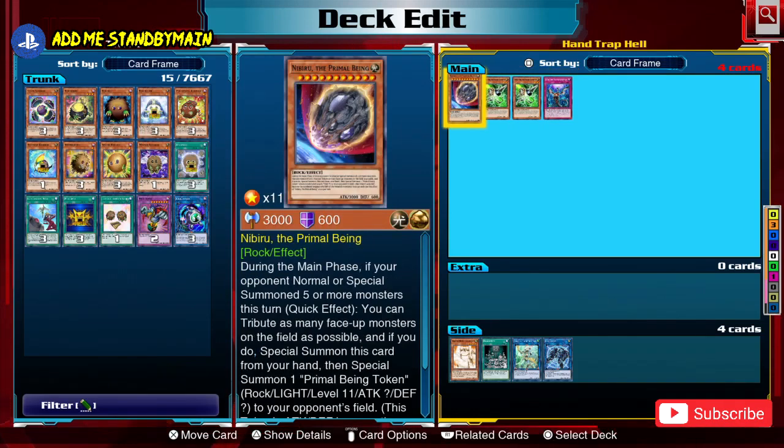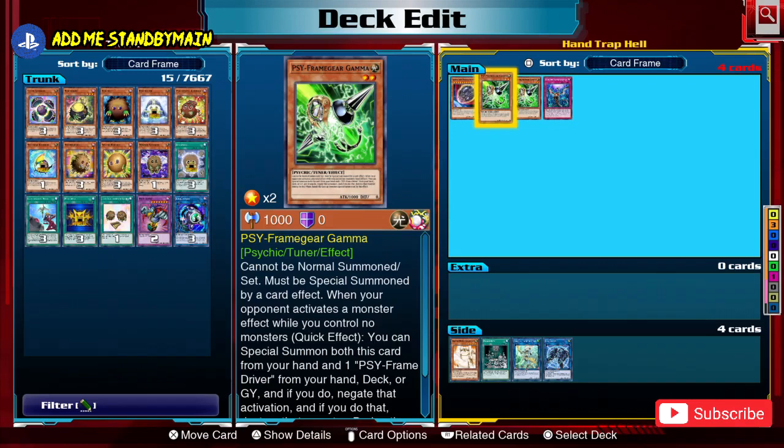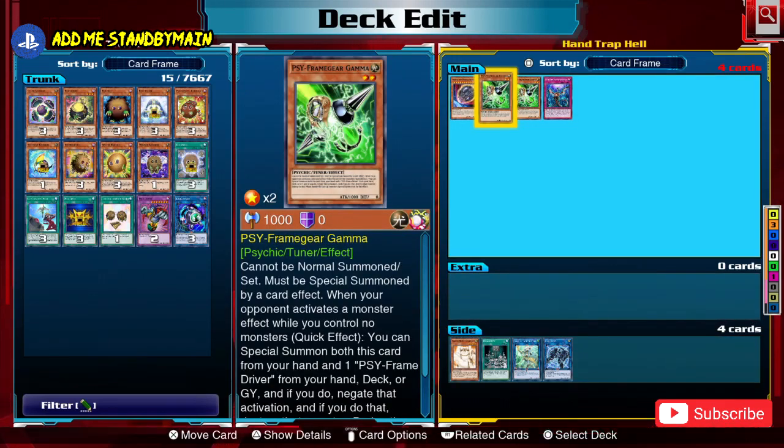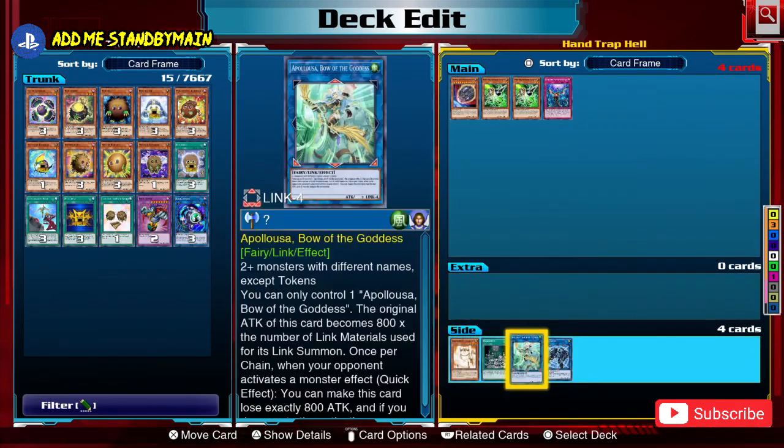Counters to these field-activating hand traps are a bit harder to use. On-board monster effect negation, like Koa'ki Meiru Guardian, lets you tribute it to negate a monster effect — blocking Nibiru or Gamma — but it requires a normal summon, you need a rock-based deck, and it destroys itself end phase unless you reveal another rock monster or Iron Core. There are other archetype-based effect negation cards too, such as Mythical Beast Jackal King for pendulum decks.